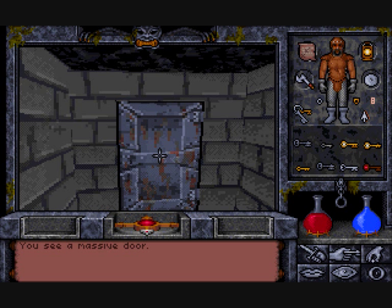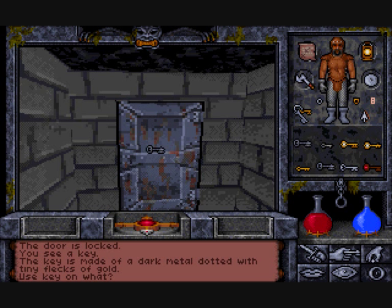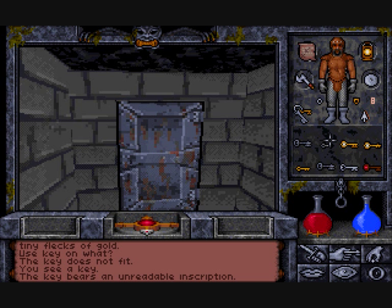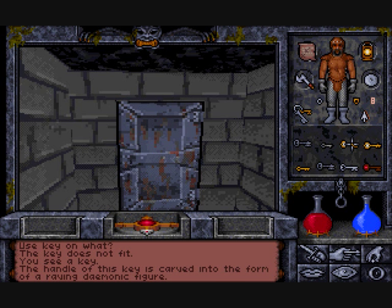Even a game this great still isn't perfect. Fumbling for keys when you reach a locked door can get annoying. This key is made of a dark metal dotted with tiny flecks of gold — no, it doesn't fit. This one bears an unreadable inscription — perhaps it will open the door. No! What of this one? Its handle is carved into the form of a raving demonic figure. Fiddlesticks!